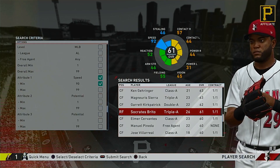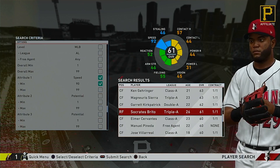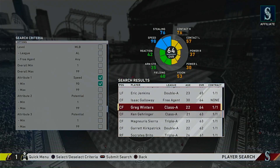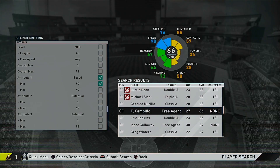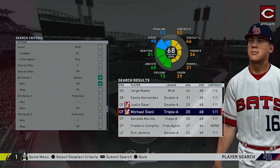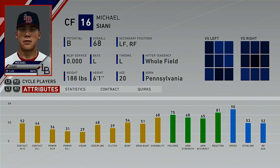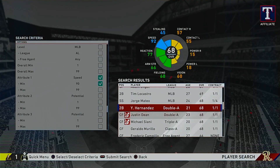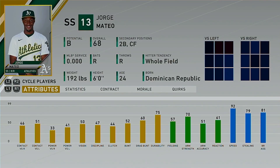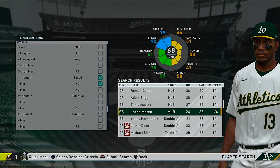I'm going to get more in depth as we get up to the players we know more — probably around the 70s we'll start actually going in. G. Kirkpatrick, Magneris Sierra, Ken Gehringer, Greg Winters, Isaac Galloway, Eric Jenkins, Frederick Campillo, Geraldo Murillo. Michael Ciani is listed as a top prospect, so we'll look at him — he has 90 speed but his stealing isn't that great, so we'll quickly move on. B potential. Dean has 93 speed. Jorge Mateo is a good young player, he's got his actual face in the game — 92 speed, 79 stealing, and 81 base running aggressiveness, so he's got some good base running stats to start off, obviously low overall but he can jump up.